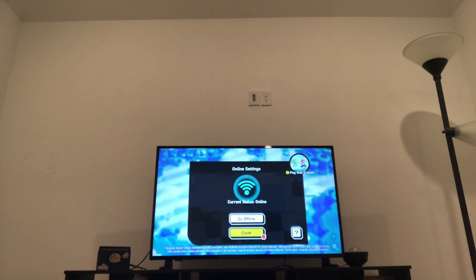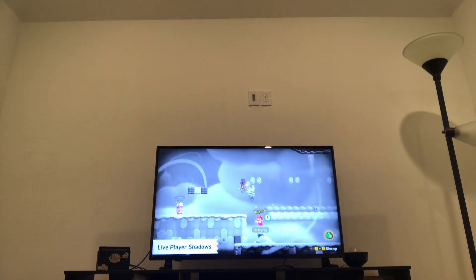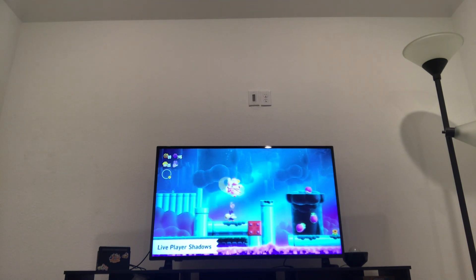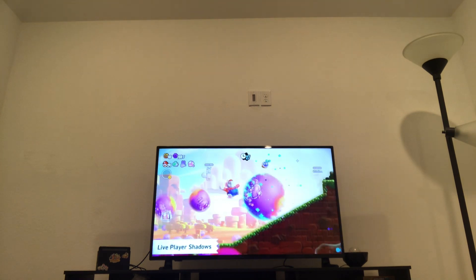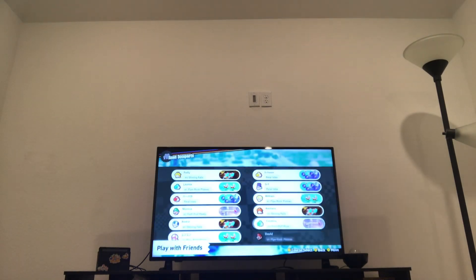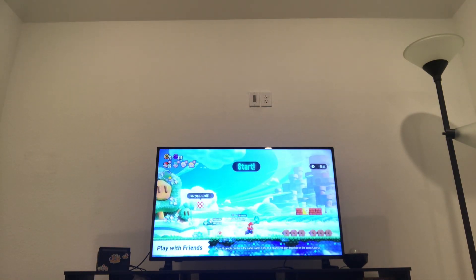If you connect online, you might see live player shadows — other people around the world playing in real time. You can revive other players, send greetings, and share in-game items. You'll get to experience a subtle connection with players online as you enjoy the adventure together. You can also create a room to get together with friends, see which courses your friends are playing, enter courses together, and even race through certain courses.